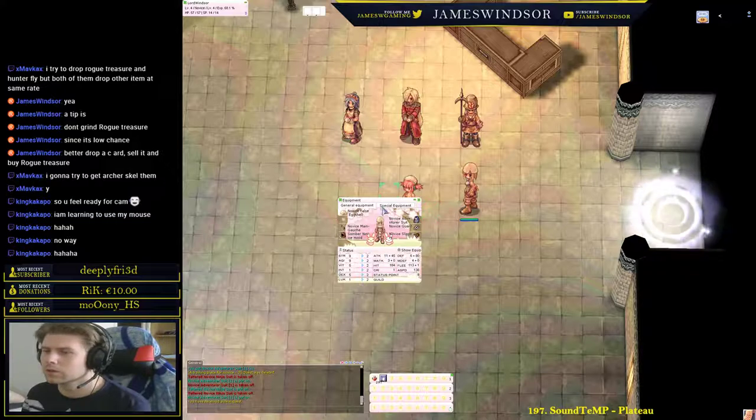You should distribute your stat points. Do this by clicking Alt-Q. You can see the equipment window: head, middle head, lower head, body, shield, left hand, right hand, feet, accessories, and garment.